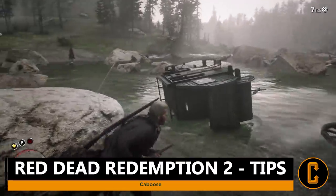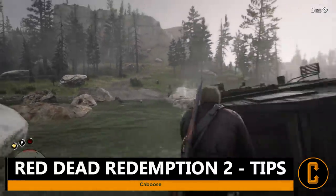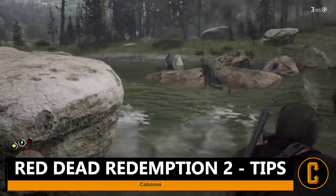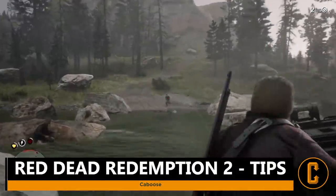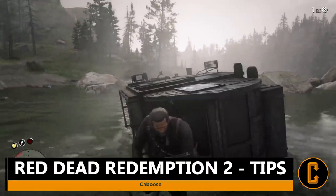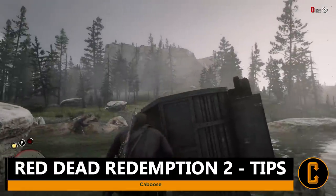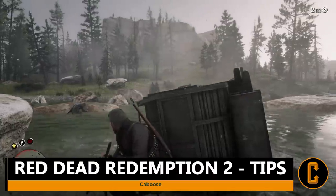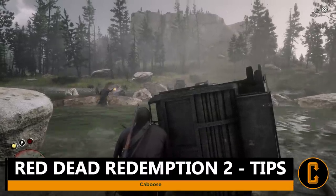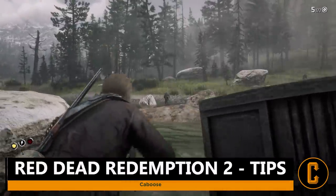Tip number ten: try to spend as little money as possible buying guns from the gunsmith. Playing through the Red Dead Redemption 2 story will get you some of the better guns for free, and certain stranger quests and enemies you kill will have good weapons you can keep. You won't be able to customize them, but if you're tight on money, avoid the gunsmith unless necessary. That rounds out my top 10 tips — I hope this guide was helpful. I've been Caboose, see you later.